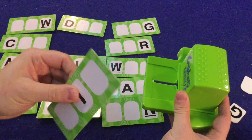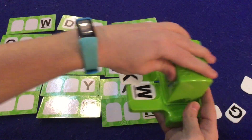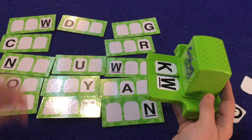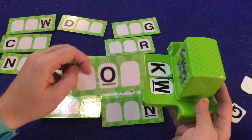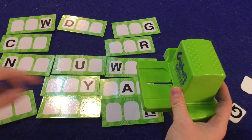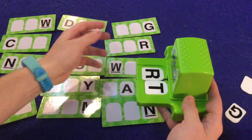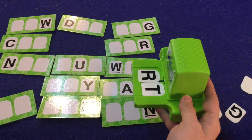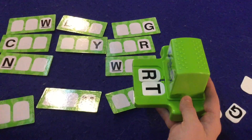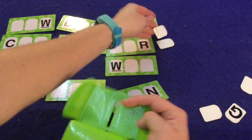For example, if I got S-I, I'd say 'sip' — boom, S-I-P — and I take that tile in front of me, worth one point. Then you pass to the next person. If you spell a word wrong, you don't get the point and you lose your next turn. So there is a penalty for guessing incorrectly.